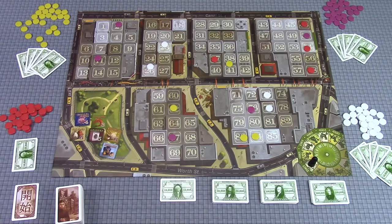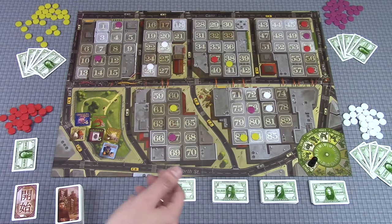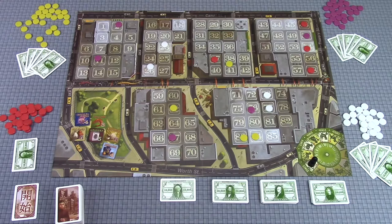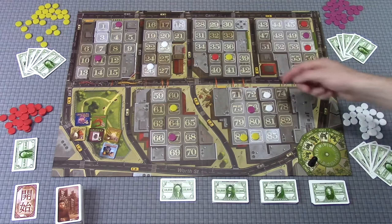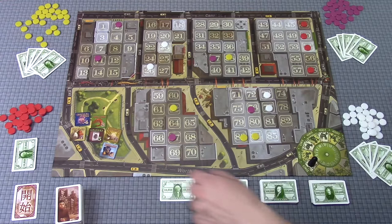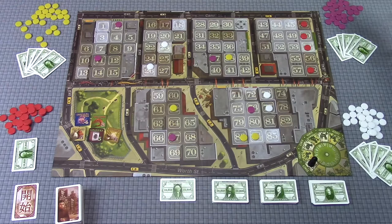As soon as we all reveal our tiles, we can all start real-time trading. You can trade tiles for tiles, money for tiles, lots for lots, lots for tiles, money for lots and tiles — any combination of trades. So I might say 'Purple player, I see you've got lot 50 over here; I'd really love that — how about I give you 37 and you can deal with the yellow player on 38?' Or 'I've got this jewelry tile — you're collecting jewelry, trade me your seafood and I'll give you the jewelry plus $10,000.' You can do whatever you want to trade until all trades have been made.